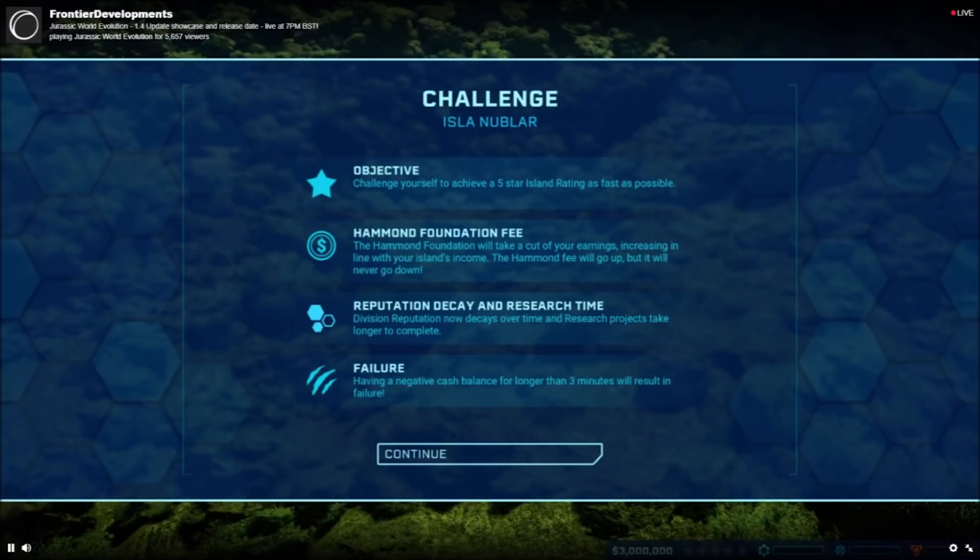There'll be different lighting options in career mode once five stars has been reached on an island, allowing you to alternate between dawn, dusk, and night. New contract types will also be added addressing guest coverage and dinosaur visibility. New camera options will be added so you can view things from the guest perspective and first person on the monorail and other places. You can also now look out of hotels, and you'll be able to cancel research and incubation projects.